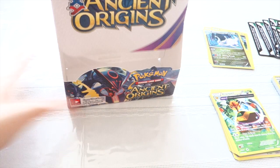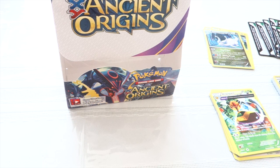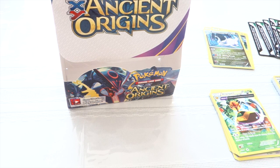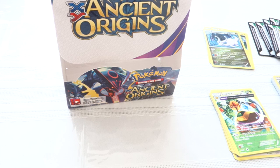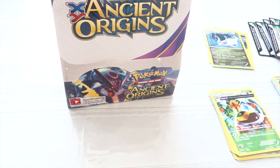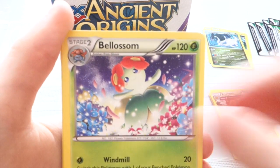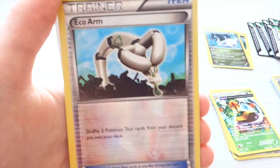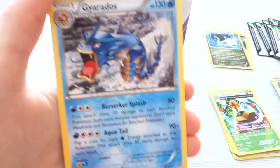Let's put it on with the rest of the box. We have Combi, Inkay, Artish, Roltz, Golurk, East Trainer, Blossom, Forest of the Giant Plants. Our Reverse is Eco Arm, and our Rare is a Gyarados. Very nice.